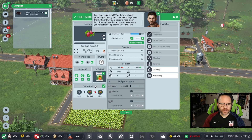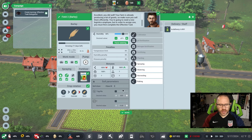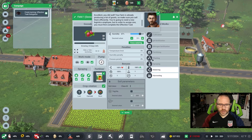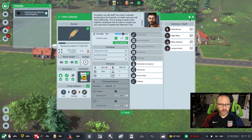Checking back in on those initial fields — we still haven't gotten through the gooseberries. It's been roughly one month since we started. The barley is now growing, and the guava is also finally growing, with spraying in progress right now, though still pretty early. The task list for one field is down to just watering and harvesting, while the other still has a ways to go.